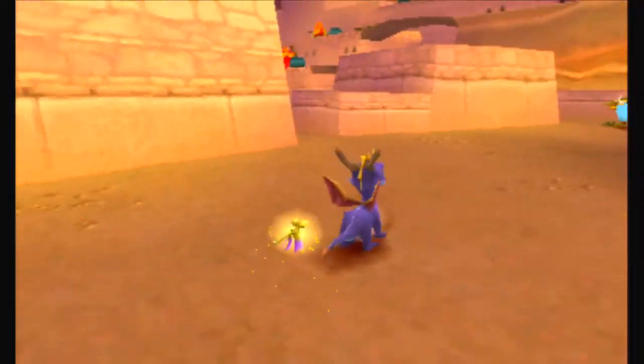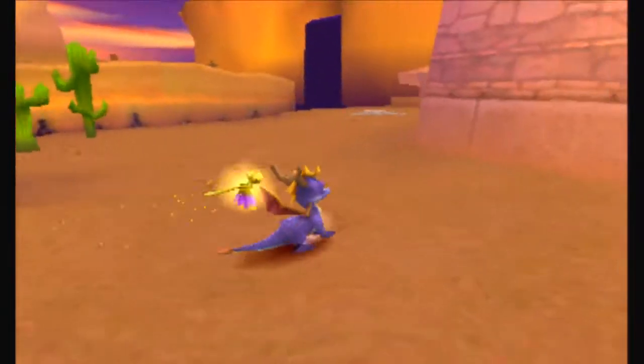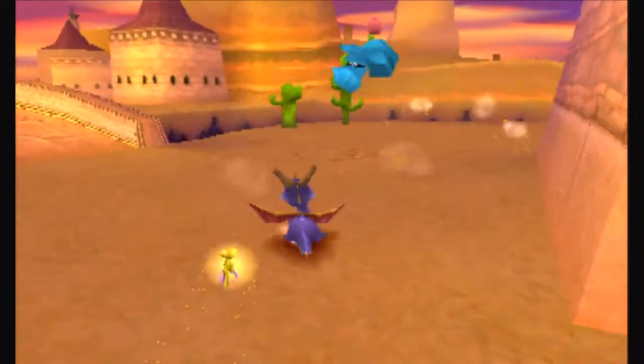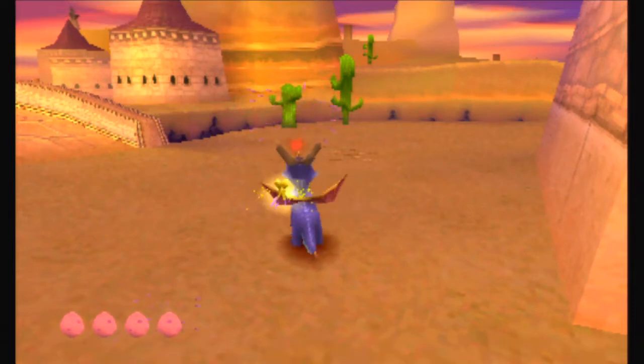Where are you? I hear you. And it's annoying the crap out of me. Where did you go? There he is. Come here, thief. Got him. Barely. That was like the edge of my fire attack. So now we got our fourth dragon egg.